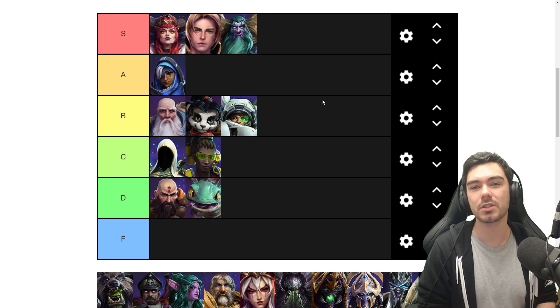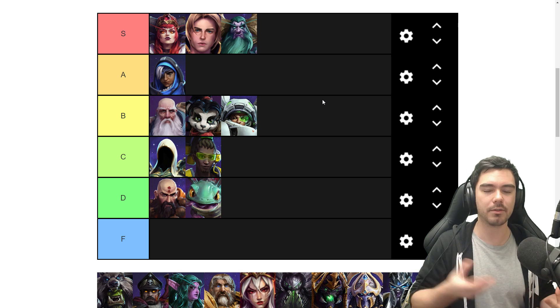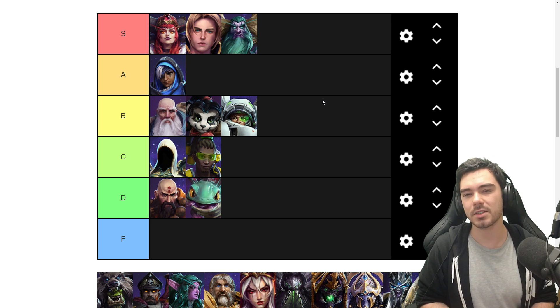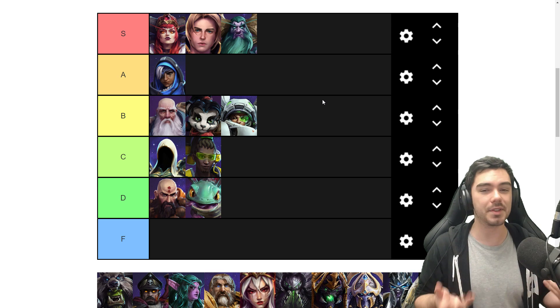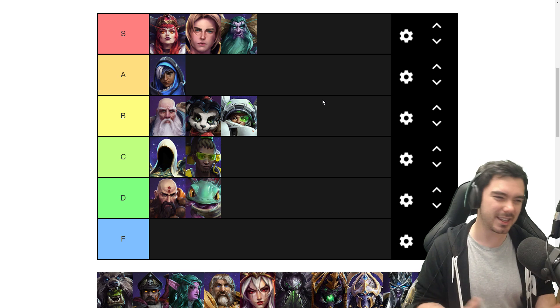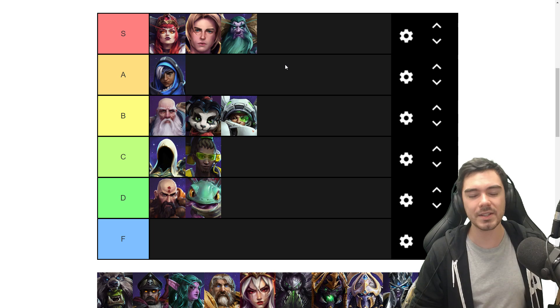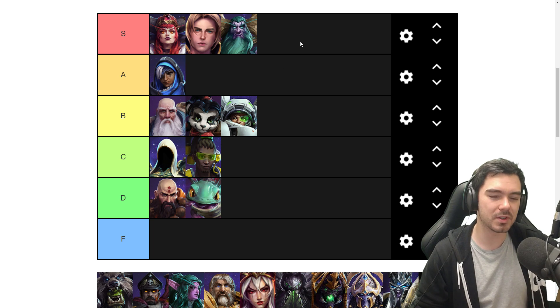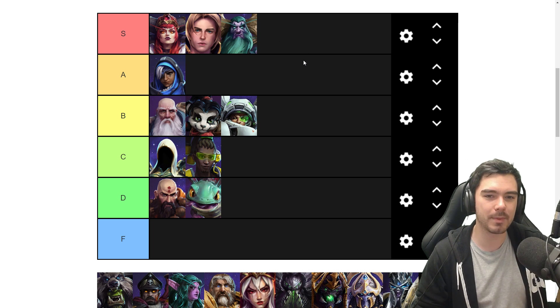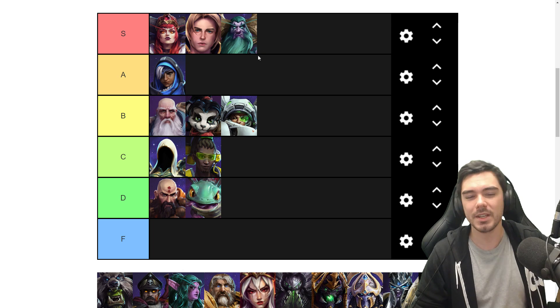He's got cool talents as well — I like Nature's Cure, one of the more interesting cleanse talents where you can remove stuns from people that have Regrowth, tying in those synergies. And I love the treant you can spawn with your Entangling Roots that will attack — that's pretty cool. He's a relatively simple hero in some ways, but he just captures a cool identity with good playmaking. For me, he does just about make it into the S tier. He's a cool, interesting healer with good playmaking, a good healing mechanic, and a unique identity with that healing-over-time effect.